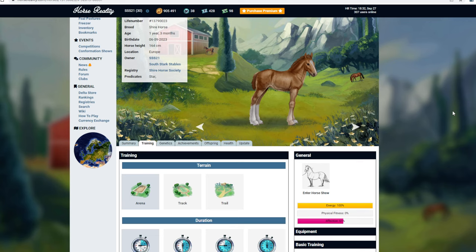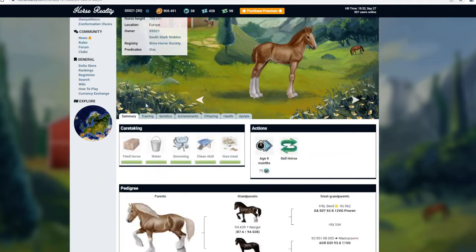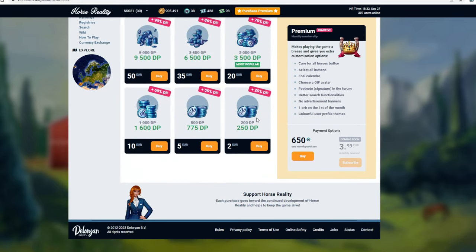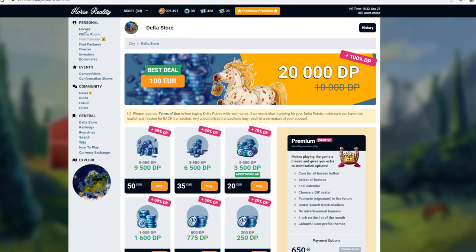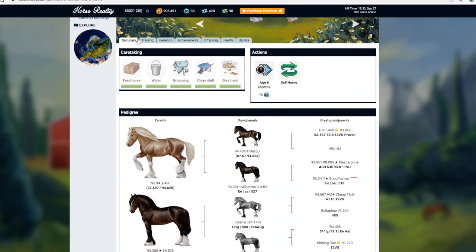I can't believe I just spent 50 grand on this. There's me when I had my Shetlands not spending any money - what a donut. I'm going to age this one up - I think it's a chestnut. I don't have delta points. What? Where did my delta points go? I don't know what to do anymore. I used all that. That's excellent. I still need to train this one.